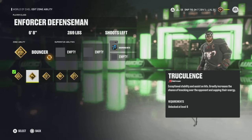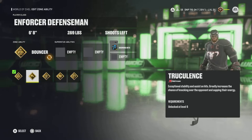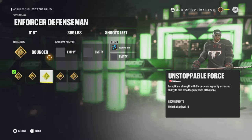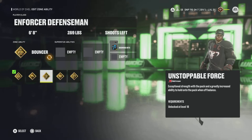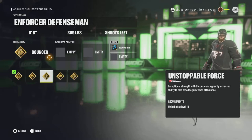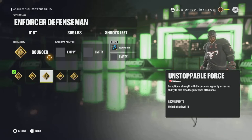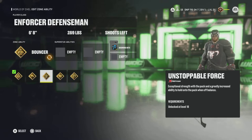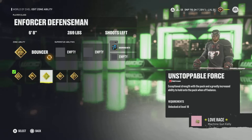Truculence is one of my favorite abilities — it's nice that this class has it. The hitting classes and enforcers get some really good abilities to compensate for their lack of actual offensive ability. Unstoppable Force — exceptional strength at the puck and greatly increased ability to hold onto the puck when off balance. One of my buddies on Slaughterhouse whose team is 78 and 8 plays a power forward with this, and he is ridiculously hard to get the puck off. Anytime you're off balance — somebody shoved you, you're doing a turn — you have exceptional strength and a greatly increased ability to hold on to the puck. If somebody is playing a 5'7", 160 Sniper trying to be speedy, they're not getting the puck off this guy.